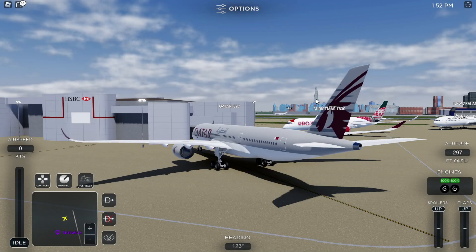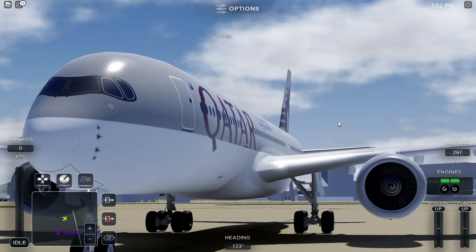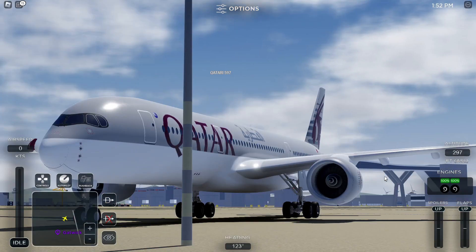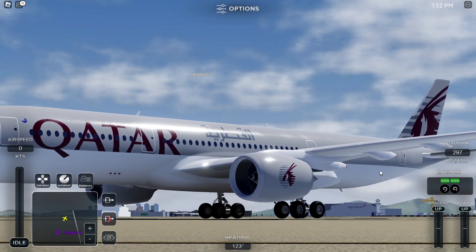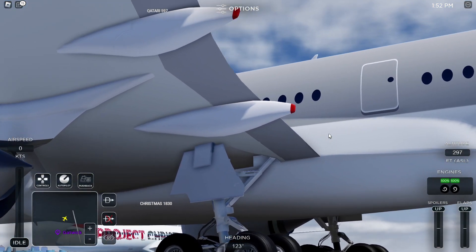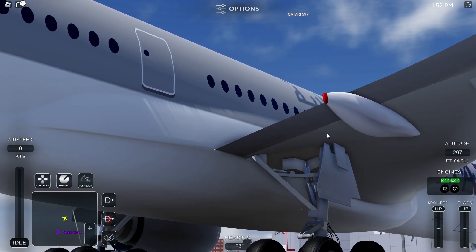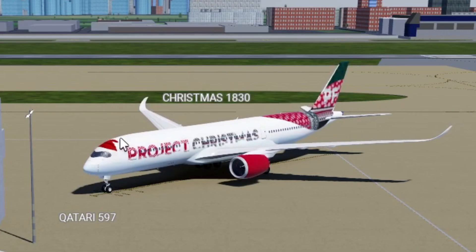All right, now the engines don't look the best in my opinion. You can kind of see there's something off about them — not the engines themselves on the outside, but like inside where the blades are. That part in the middle specifically is just a little bit off. But the tires look great — I'd say it's one of the best ever made for the planes. And there's also a secret livery you can get.